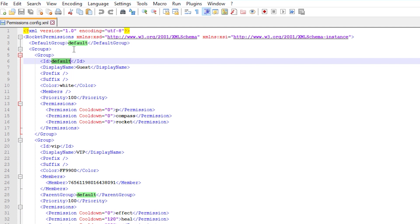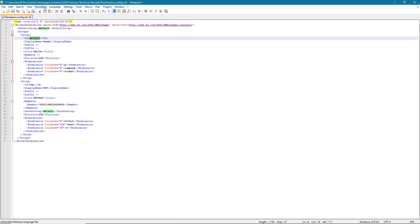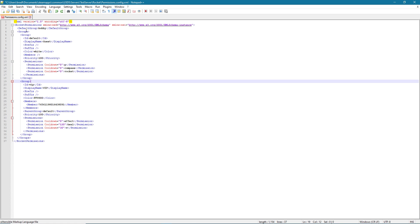As soon as they join, it will check what group 'default' is and add them to the ID that matches. Just leave it as default — don't confuse yourself. If you want to change it to 'Bobby's Good' you can, but then you'd have to make a group with the same ID, which is overly complicated, so it's better to just leave it as default.